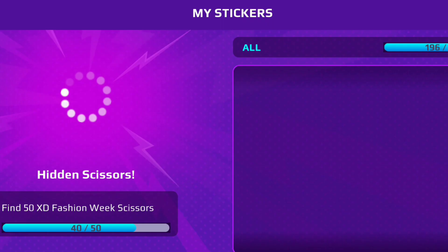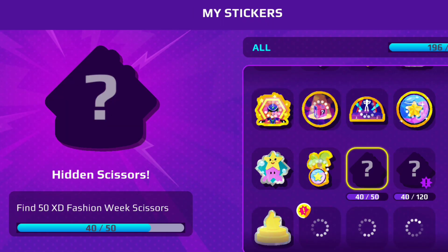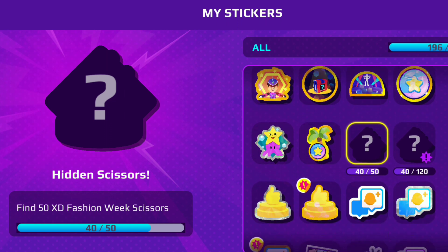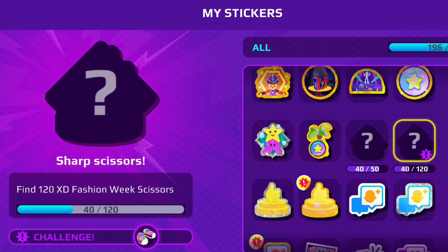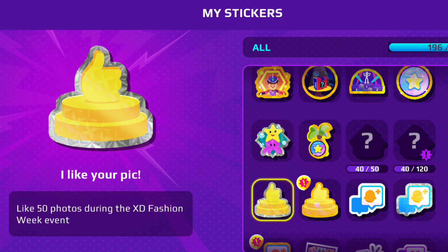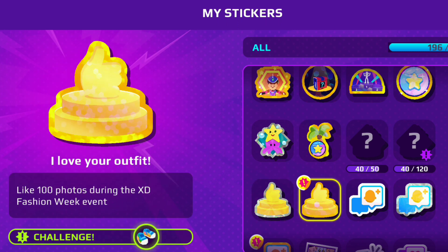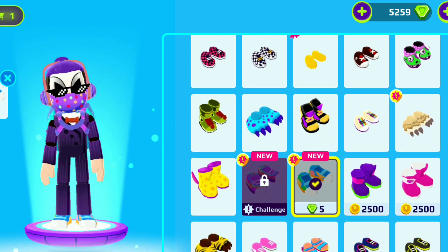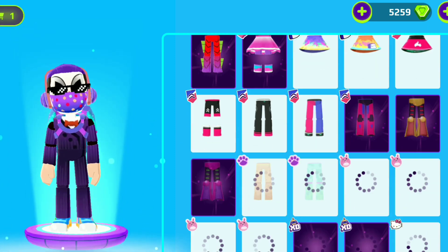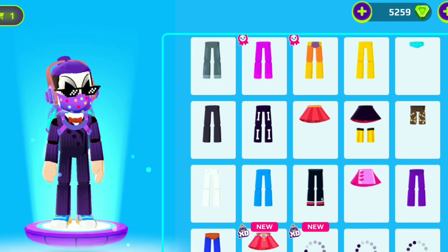Let's open the sticker app. Here are all the stickers: 'Hidden Scissors' — find 50 XD Fashion Week scissors. I already collected 40 of them and will post part two soon. 'Sharp Scissors' — find 120 scissors. Also, like 50 and then 100 photos of different citizens. I already completed the challenging sticker of liking 100 photos, and here are the new boots I unlocked by liking 100 pictures.